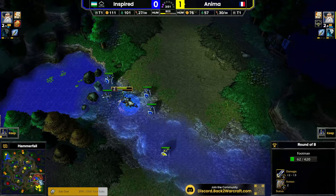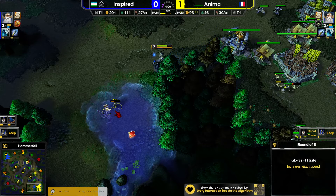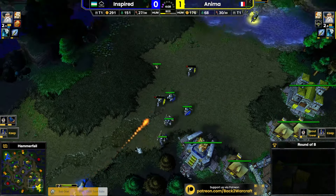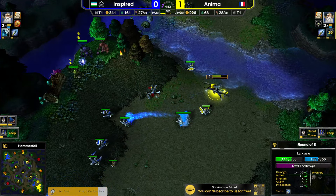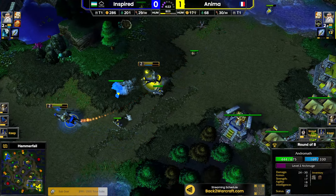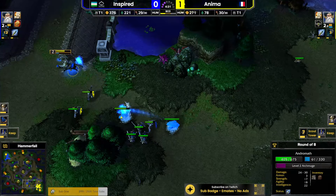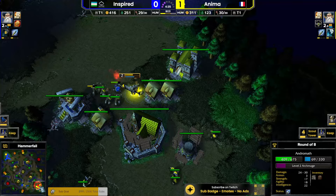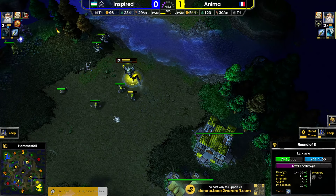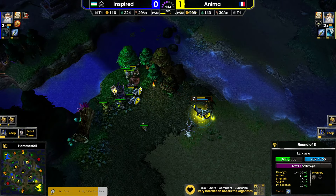The shoe is a bit on the other foot now. Last second before the archmage can pick up the item, he destroys it - nicely timed. In these 50-50 situations I give the edge to Anima for now. Also that deny - he's here to play. The race to level three is on, though tech is quite far behind.